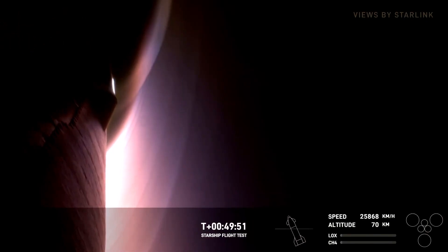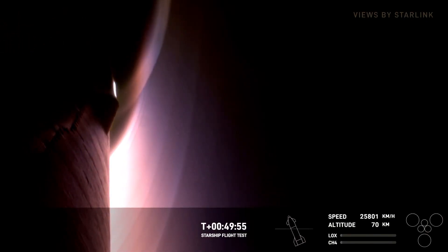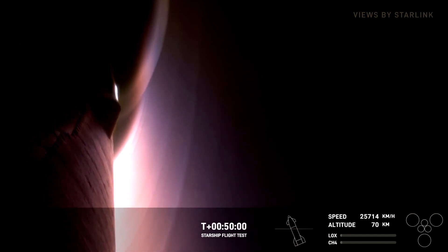Great news — this is basically the hottest point that Starship should get during re-entry. The heat shield is working with the atmosphere for aerodynamic braking. The atmosphere is helping to slow Starship down. We're not using any engines or thrust to slow the vehicle down — we're just using the atmosphere and those heat shield tiles protecting the vehicle as it comes through the high heat.